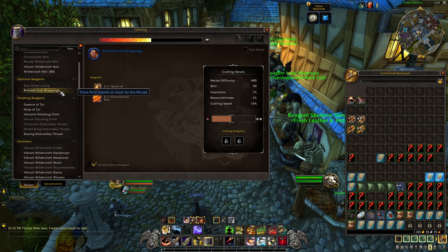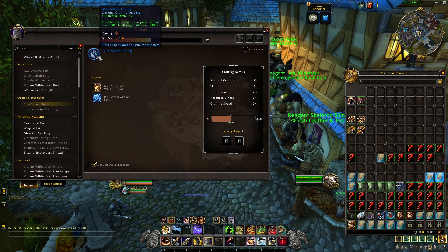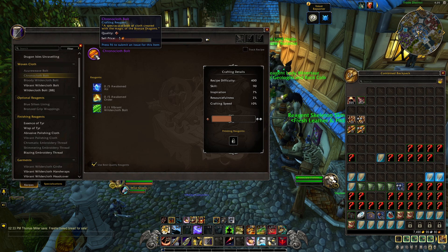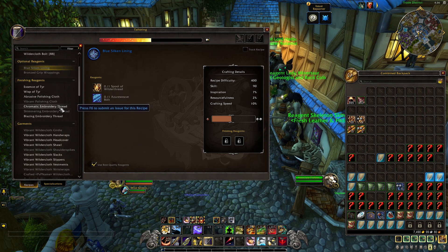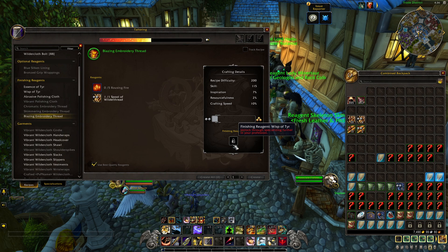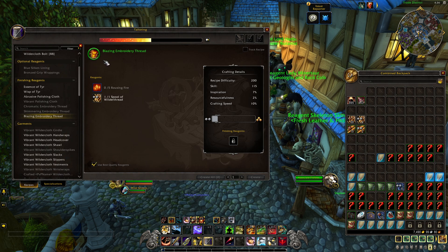We'll see how these play out. These optional reagents use the ChronoCloth and Azureweave bolts, so they're going to be more limited in how many you can actually bang out — maybe only one a day due to the material limitation. It does mean tailors might craft these and list them on the auction house. There are also some threads coming back — a staple of Dragonflight — little fun threads that add skill points and flavorful bonuses to make crafting feel more enjoyable.